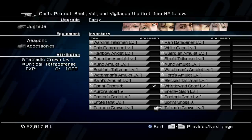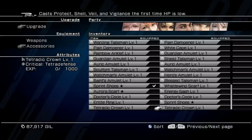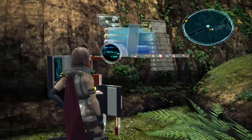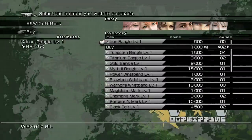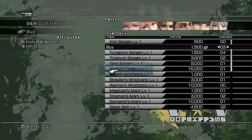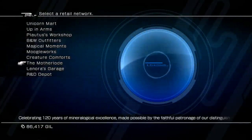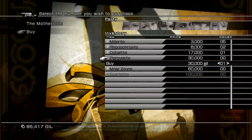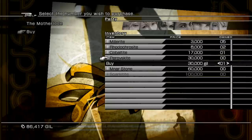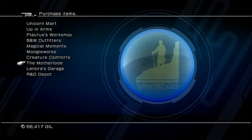Now let me show you how to obtain Sprint Shoes from a Tetradic Crown. Back out and go to the Shop. If you want, go to BMW Outfitters and buy three Iron Bangles — it's only 1,500 gill, so that's really nothing. More importantly, go to the Mother Lode and buy one Pro Viscite. These cost 30,000 gill, so if you don't have 30,000 gill you won't be able to do this with the Tetradic Crown. If you do, go ahead and buy one Pro Viscite.